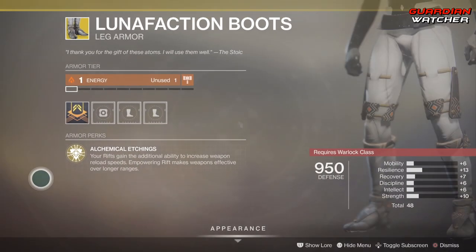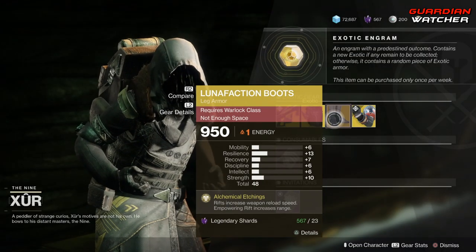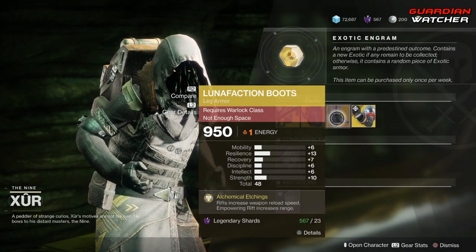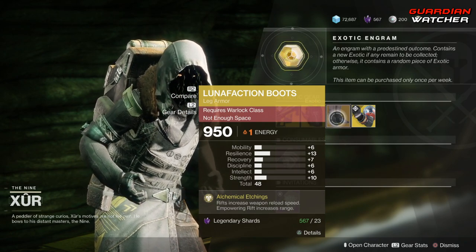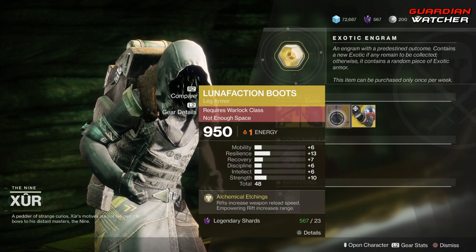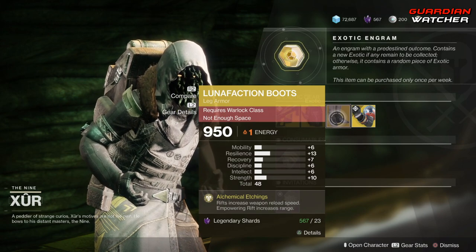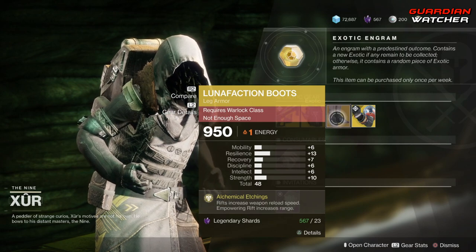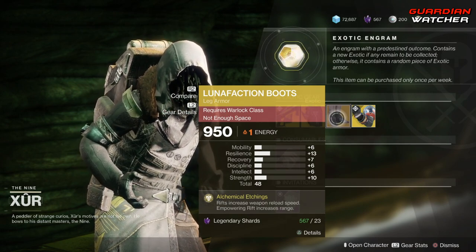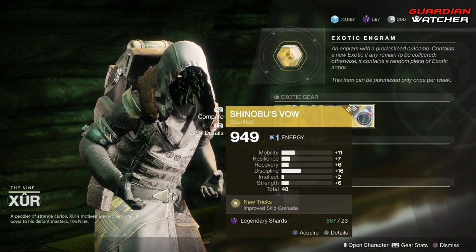Next we have the Lunafaction Boots. The intended perk is Alchemical Etchings: your rifts gain the additional ability to increase weapon reload speeds, and Empowering Rift makes weapons effective over longer ranges. This was a bit better prior to Shadowkeep — it used to give you an instant auto-reload — but it still has its usefulness. It will get a Tier 2 to 2.5 in PvE but probably a Tier 3 to 3.5 in PvP.